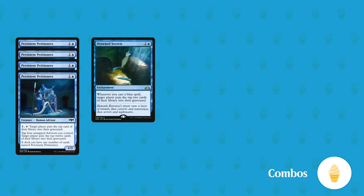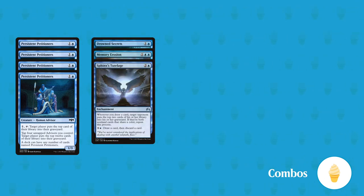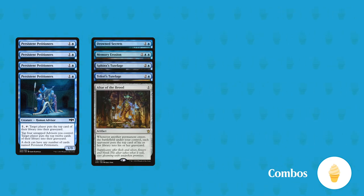Persistent Petitioners are the simplest combo of the deck — tap 4 advisors to have an opponent mill 12 cards. They're the backbone of the mill engine outside of our instant wins, but with a bit of help they have you milling huge numbers in no time. Enchantments and Artifacts are our secondary engine, with Drowned Secrets, Memory Erosion, Sphinx's Tutelage, Teferi's Tutelage, and Altar of the Brood all putting in work. We want to keep a few of them on the board at all times, and in conjunction with our primary mill tools these will really add up quickly.